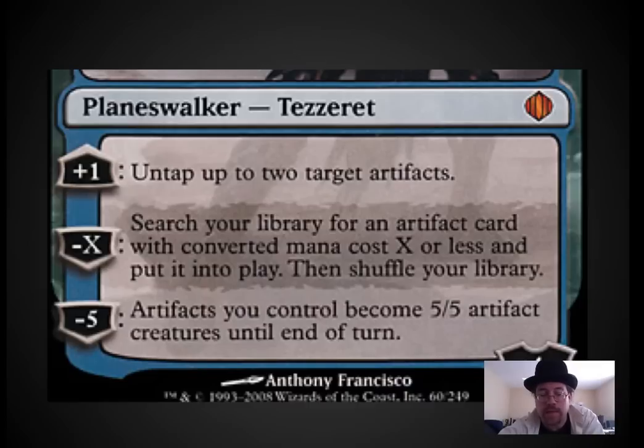The second ability reads: search your library for an artifact card with a converted mana cost of X or less and put it into play, then shuffle your library. This is just purely amazing. In blue, more than any other color, you want huge amounts of mana to do incredibly broken things — like use Rite of Replication to copy someone's Primeval Titan and grab all the land out of your deck and put it directly into play.